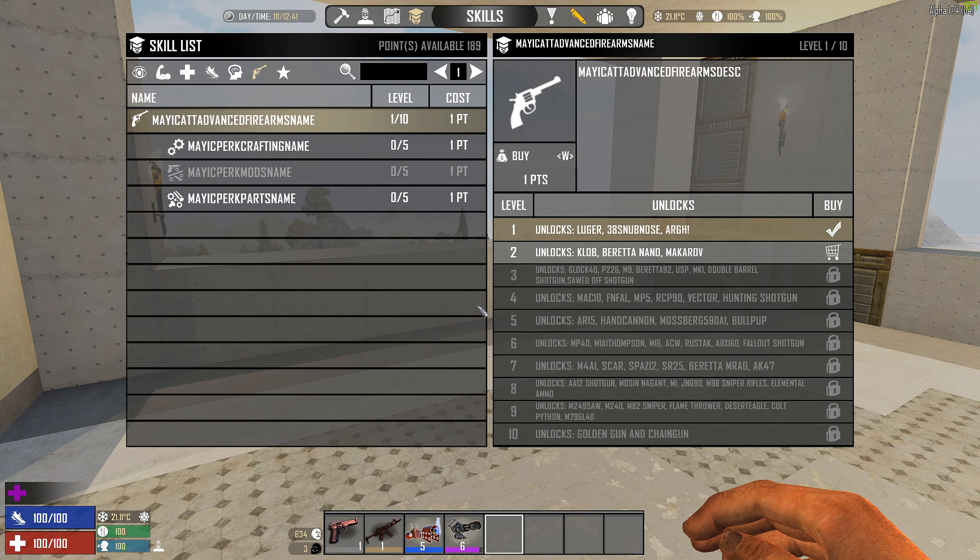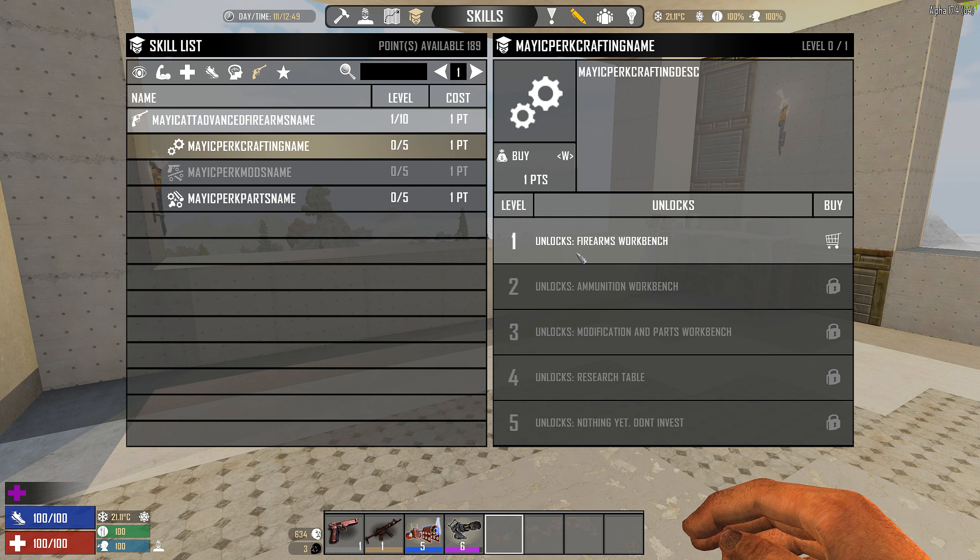There are two ways to unlock crafting. You go to the Magnus Firearms perk tree — there's a new perk tree and you can buy perks using your points. Just looking at one, there are 10 levels that unlock all these weapons one by one. You also have crafting via the workbench, ammunition workbench, modification and parts workbench, and research table.